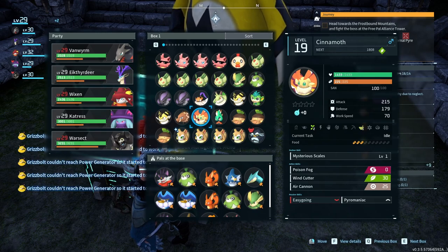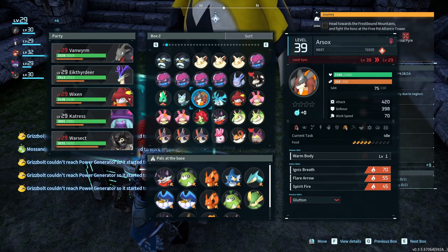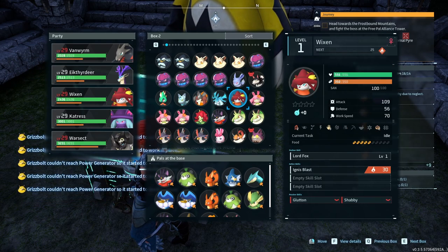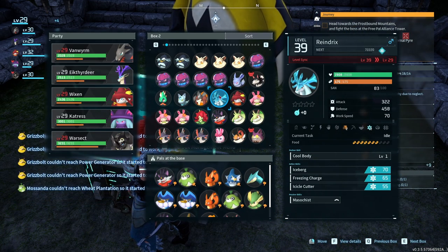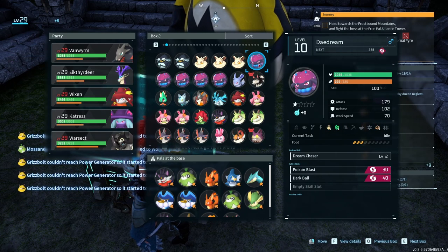Oh, we got this guy — kindling too, that's pretty good. And this new guy — the thing I like about it is it has handwork at level 3, which is pretty high. This ice element one I don't really need — I feel like ice element is not that helpful for me right now.